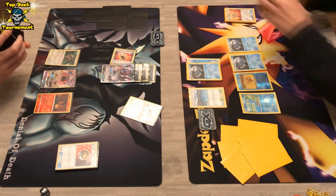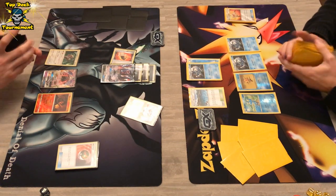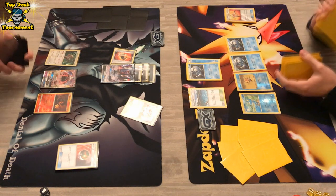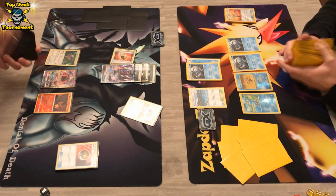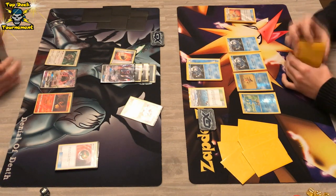We see an N, so with that N both players get a fresh hand. The Darkrai player only gets five cards while the Greninja player gets six cards. Getting six cards while there are Frogadiers on the field is kind of huge — we're definitely going to see a Greninja next turn.